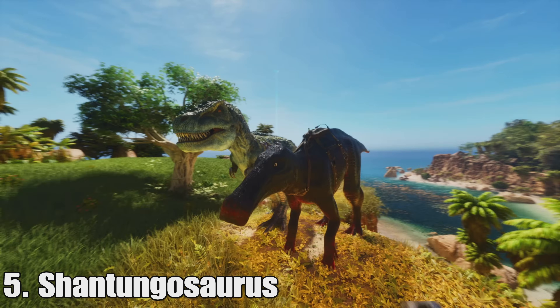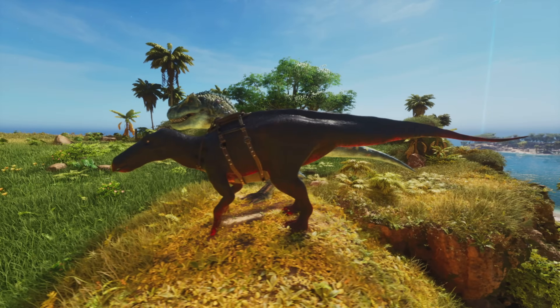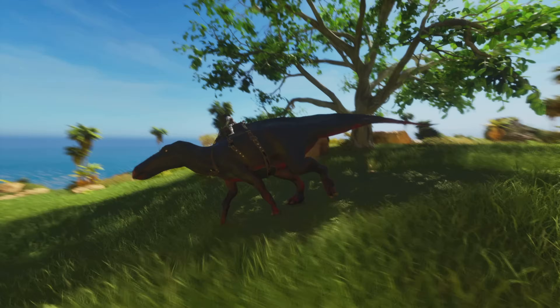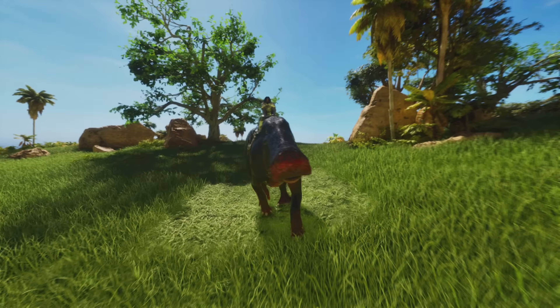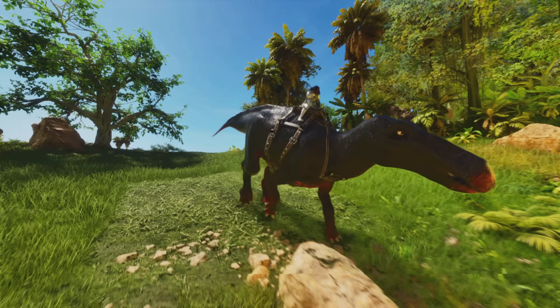After that I have the Shantungosaurus. This is one I've always wanted in the game. As you can see, it's like the size of a Rex, and it's a herbivore — there's not really any other creatures like that, at least not ones that aren't sauropods. Usually they don't get that big, and that's what I find so interesting about it. Maybe you could have these things roaming around in herds, as a massive herbivore that could even be pretty strong. I think it'd make a really cool addition to the game.